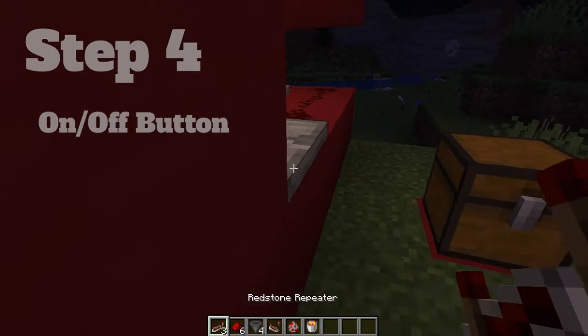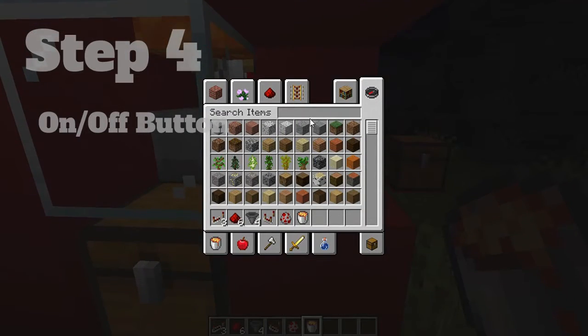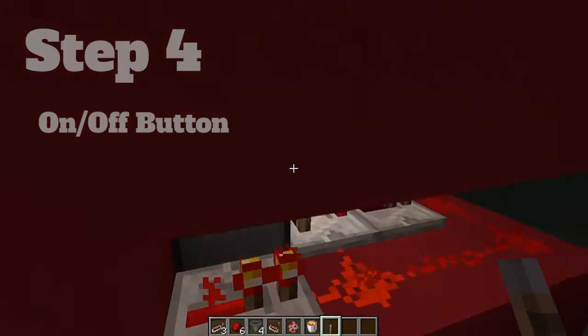Next we are going to make an on and off switch for our machine. First destroy one of the blocks by the dispenser and place it on a redstone repeater. Next find a lever and place it on the block opposite the repeater.